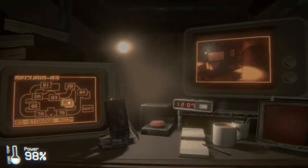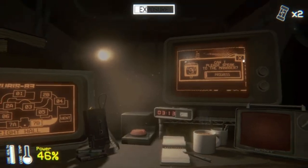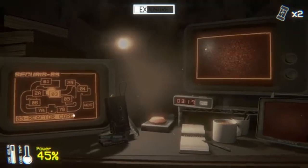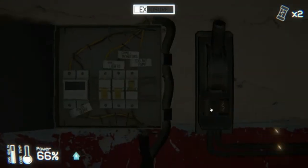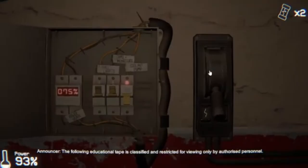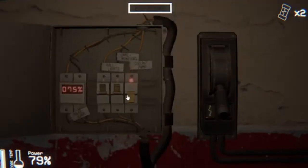On night 3, only one new animatronic appears to ruin our day, and that is Sandy. We have to constantly check cam 0-3 to see if she's there. If she does appear there, we gotta nuke her with the red button. This will break our power, so now we have to use a fuse from the drawer under our desk to replace the broken one, keeping our power off. After dealing with that, we continue to night 4, which is just a faster-paced version of night 3. So let's move on to the dreaded night 5.